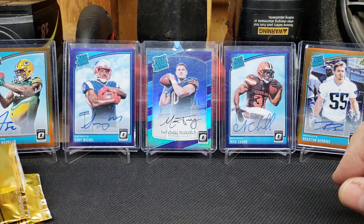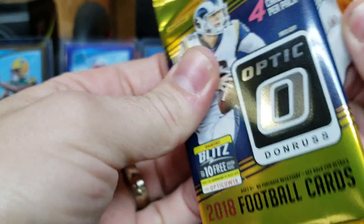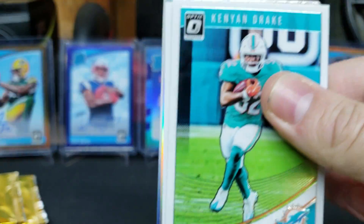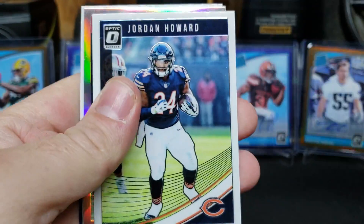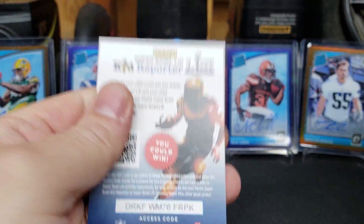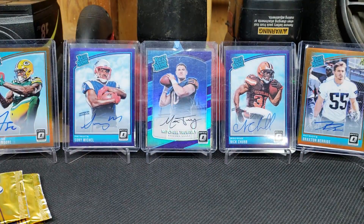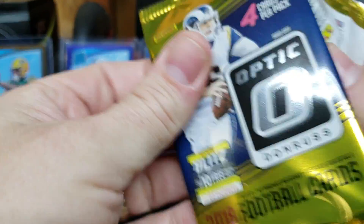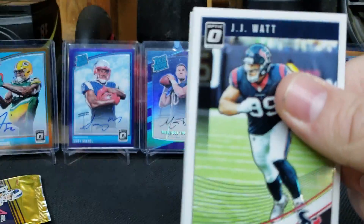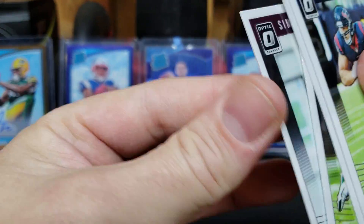Four packs left — no auto left, just looking for some cool color. Kenyan Drake, Jordan Howard, we've got a Kirk Benkert Hollow, and a rated rookie of Rashad Penny. Three packs left: JJ Watt, Jay Ajayi, Clay Matthews, and Simi Cobbs Jr.